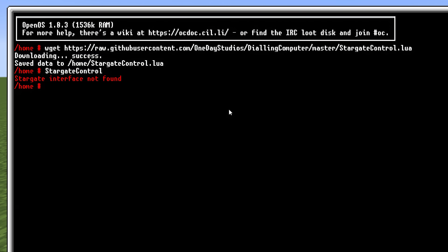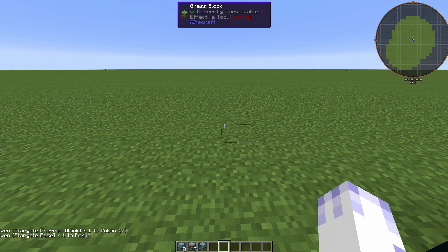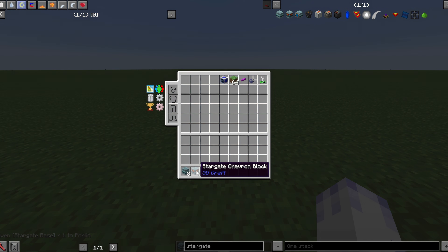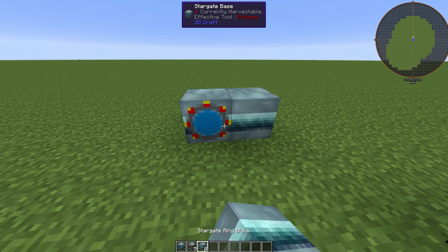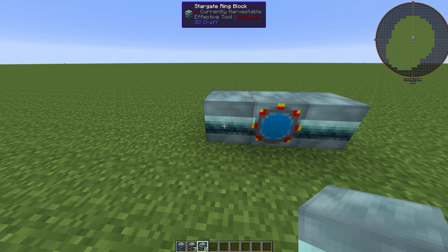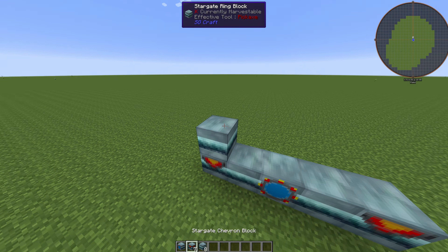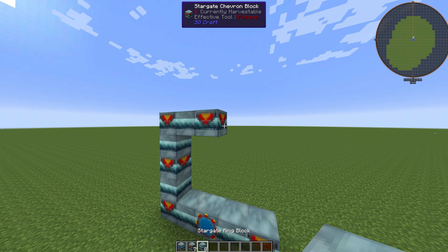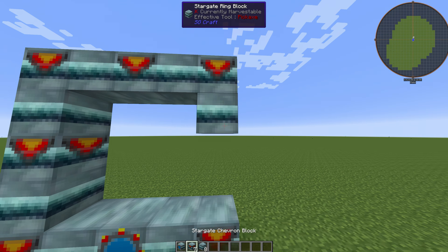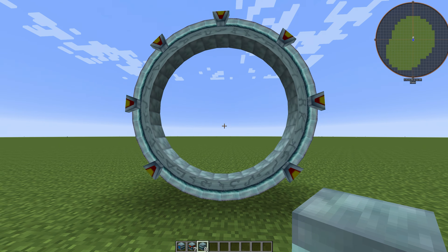Test it out using 'stargate control'. Now we'll have to set up the Stargate itself. To build the Stargate you'll need eight Stargate ring blocks, seven Stargate chevron blocks, and one Stargate base. The Stargate base goes in the middle, then follow the Stargate ring blocks, then chevron blocks. Then you will have to make a pattern like this, and upon placing the last block you'll get the Stargate.